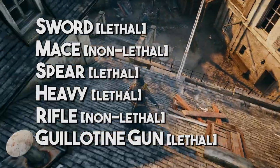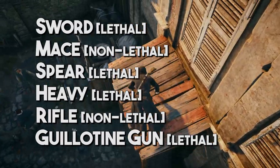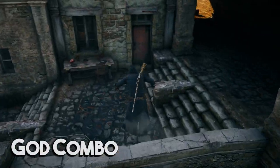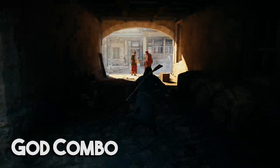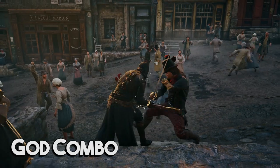These weapon types are: one-handed sword, one-handed mace, spear, heavy weapon, rifle, and guillotine gun. Before explaining the uniqueness of each weapon type, you should know that all of them, at least on a basic level, play fundamentally similarly to all the others.